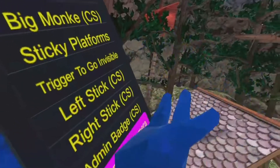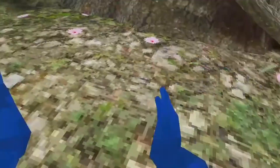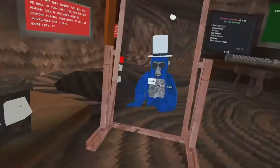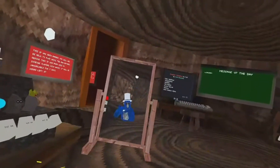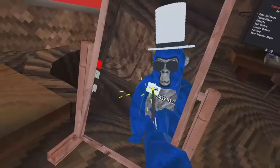Next is Left Stick and Right Stick — those are cosmetics. Next is Admin Badge. I believe this is also a cosmetic. Let me get up to this mirror real quick to show you, because the Admin Badge is pretty sick as it's not a normal cosmetic. You can see right there — it says Admin. It's pretty sick, I like it a lot. Next is First Person Camera — I don't think this is working, either because I'm banned or just because it's not working. Next is Sparkler, another cosmetic — the old sparkler from New Year's or something.